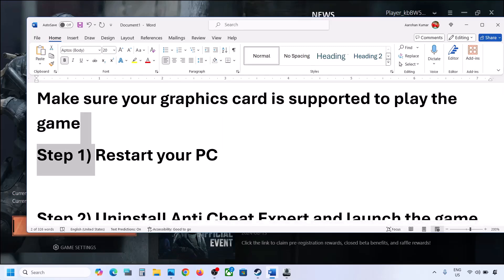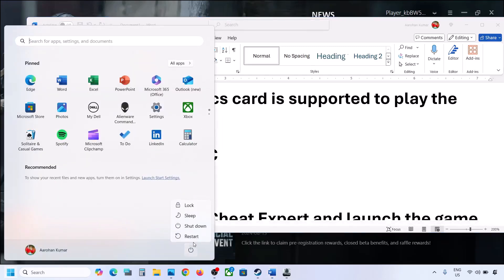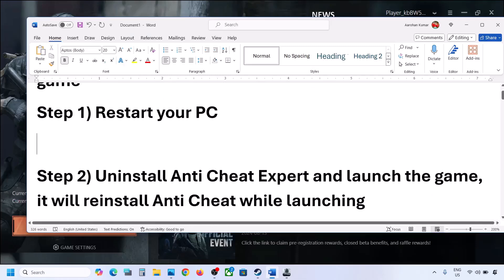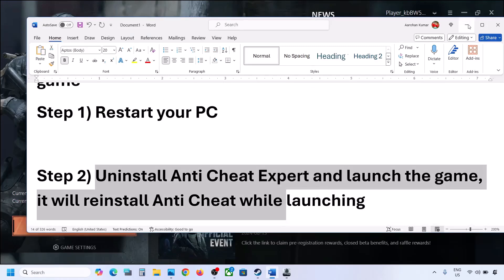The next step is to restart your computer. Simply restart the computer and after the system restart, launch the game and then check. The next step is to uninstall Anti-Cheat Expert and then launch the game.